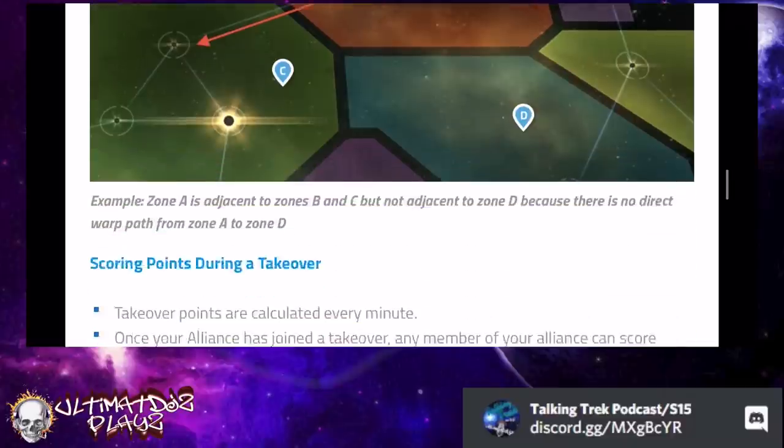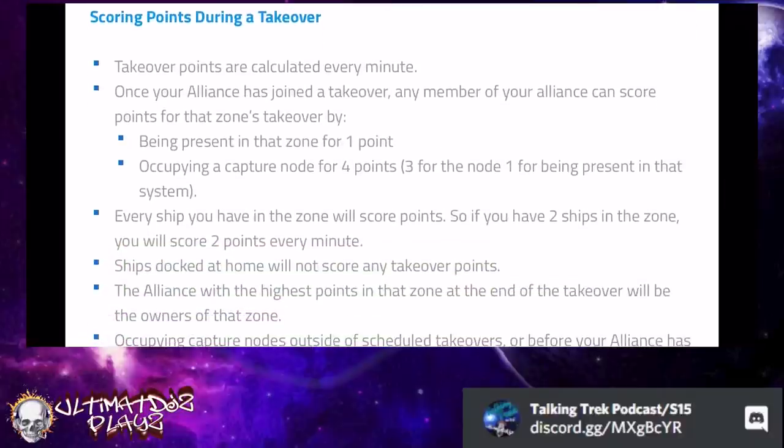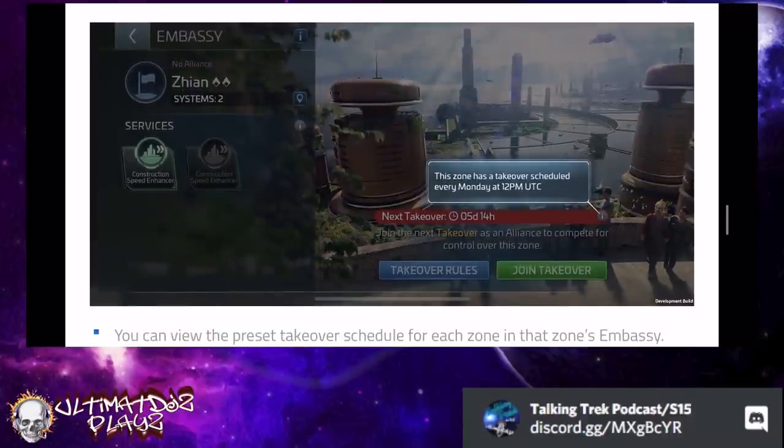Takeover points are calculated every minute. You don't have to be in the system for a full minute — each minute that counts off the countdown timer is when you get your points. So if you warp into the system with only five seconds left in that minute, once that minute ticks over you'll get a point for having that ship in the system. Note: if you're defending a territory and you're inside a basing system, that does not count — ships docked do not count. You need them out in space. Having a ship in the zone is one point; occupying a capture node is four total points, because you get three extra for being on a capture node.